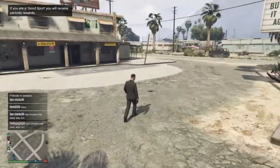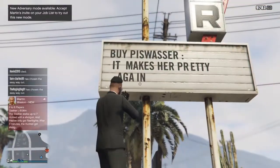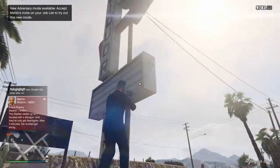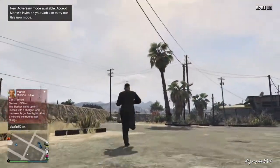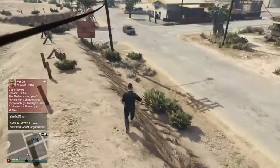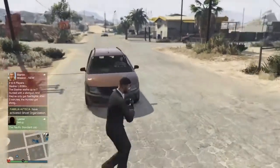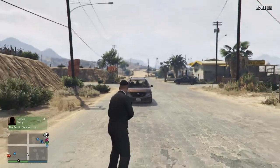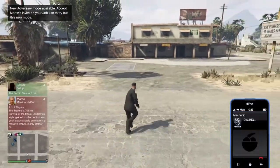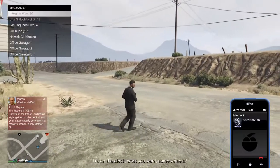Good evening everybody, or whatever time it is in your country. This is Officer Crusade, and this video will show you how to get personal vehicles from GTA Online to Story Mode. It is a very simple method. The first thing you want to do is call up your mechanic and request any vehicle that you want to transfer from online to story mode.